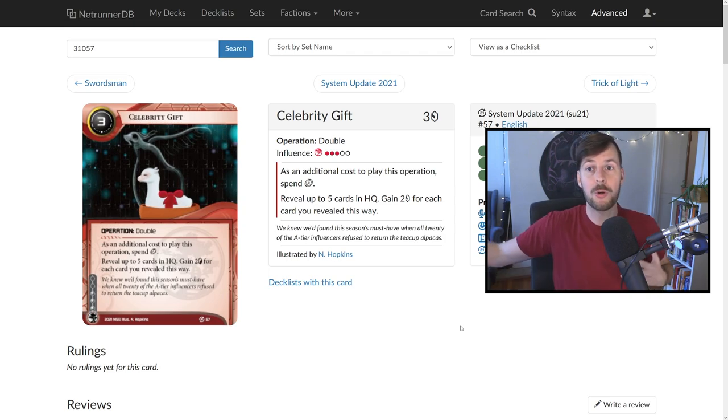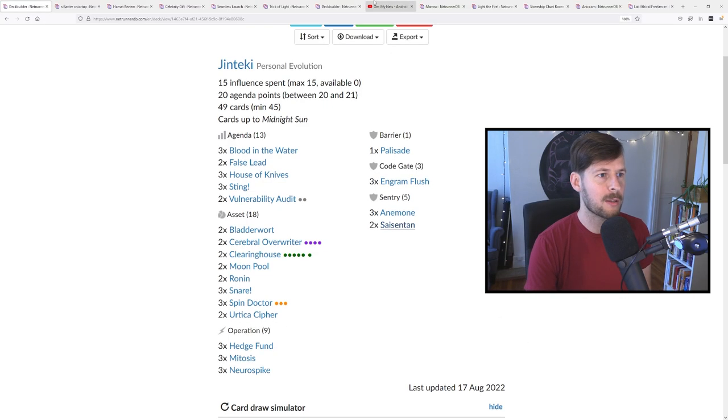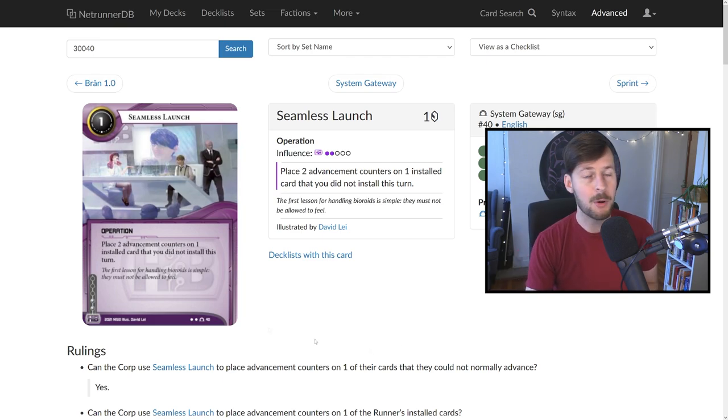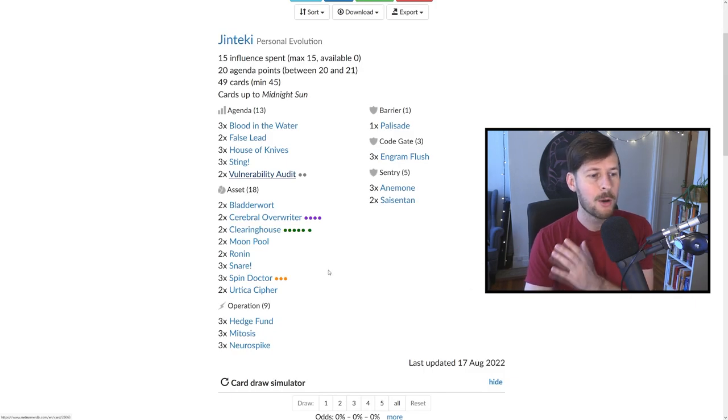The biggest thing actually exciting me for iteration on this archetype is Seamless Launch — something I didn't really consider, but it's really important for the deck. Not only is it a soft economy card, but it works really well with what we're trying to do. If you install double advance a Vulnerability Audit in the remote server and the runner doesn't run it, now you can do Seamless Launch, Score, Neurospike, Neurospike. So often we were hamstrung by not having enough clicks to deliver the lethal combo we were holding in hand. Being able to save clicks and credits with Seamless Launch seems so good — it works really well with Ronin and the agendas.